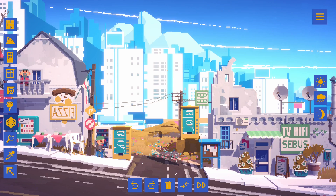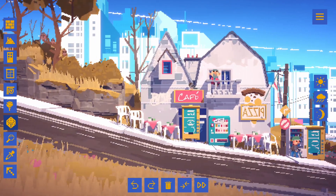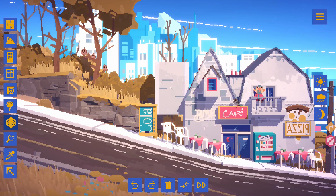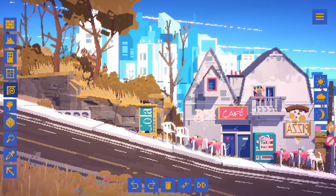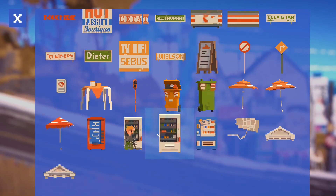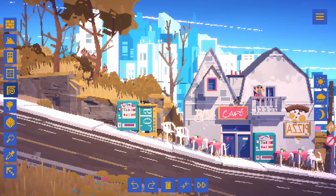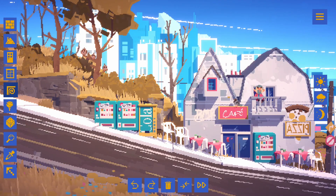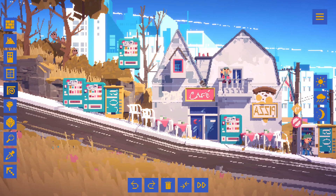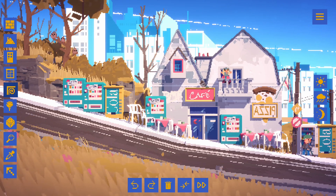I'm gonna wrap it up here because that's a nice little amuse-bouche of a game sampling. I know you could probably build definitely more complicated but still more chill builds. I like what they did here, I like what's on offer. Let's drop another vending machine here — you always need more vending machines, I love a good vending machine.